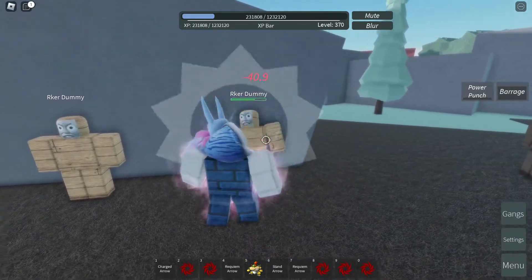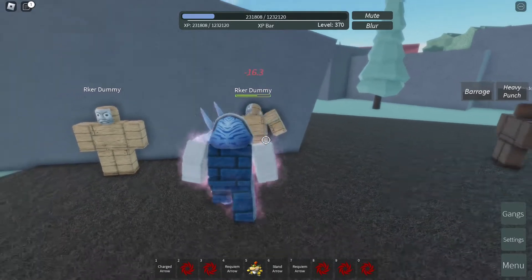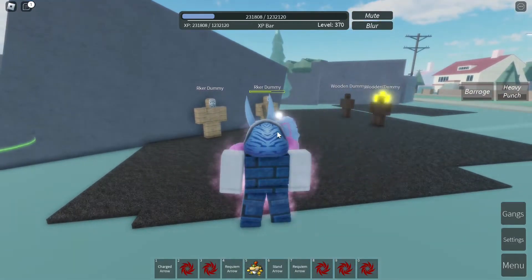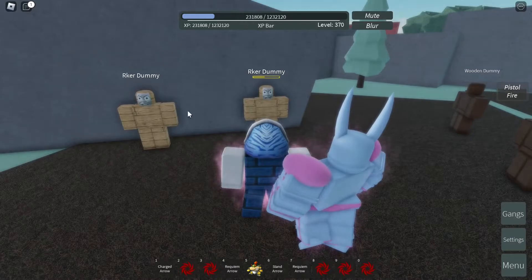Next is the heavy punch — click R — it deals 40 damage and also deals knockback and stun. Next is the pistol fire; this one is ranged so go a little bit farther away. Click T and it deals 49 damage when the bullet strikes your enemy.